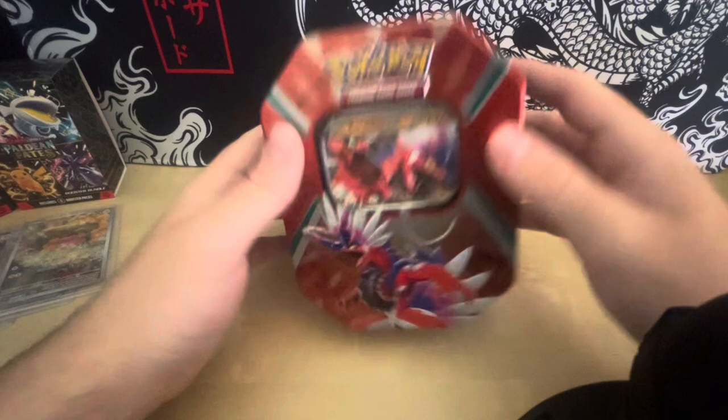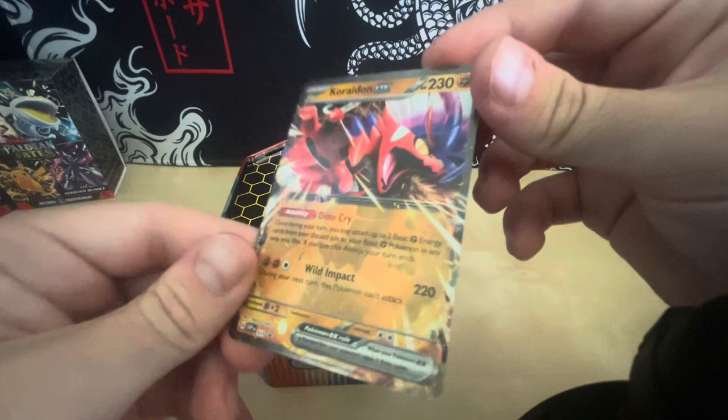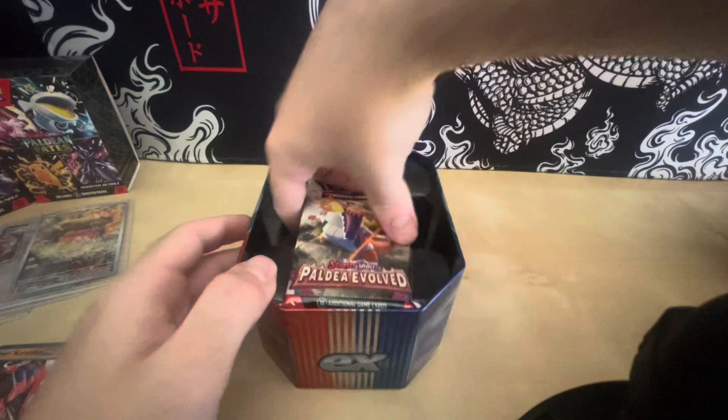We start off with the Coradon EX. Very nice. Code card. And now the packs.